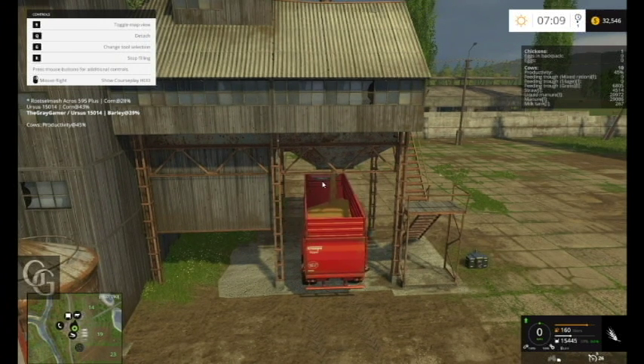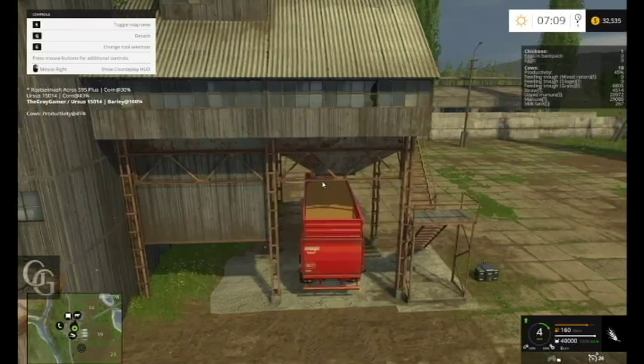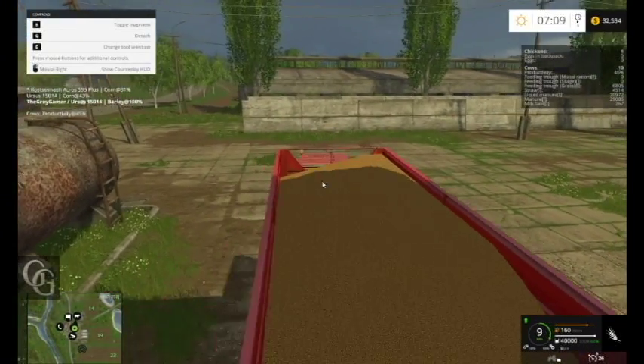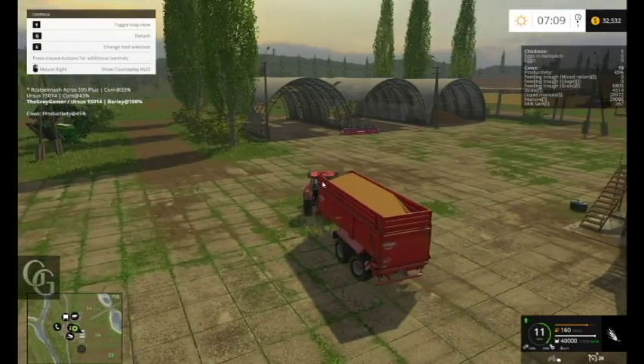We're using the other tipper to get the corn off the harvester, so that's working out pretty good. We're putting that up in the silo as well. Pretty good, pretty good — maybe we make another payment off of this, you never know.